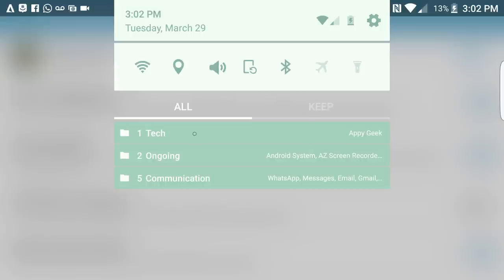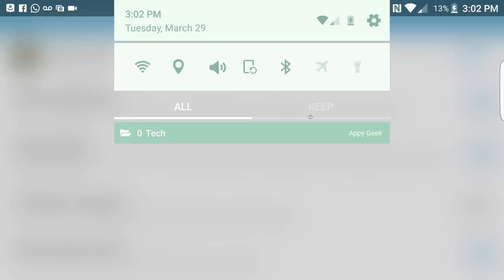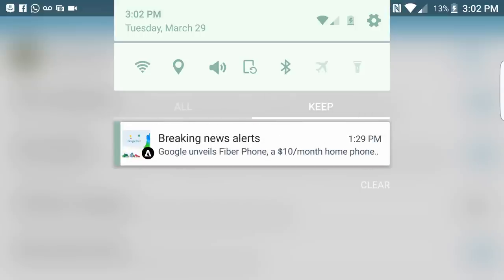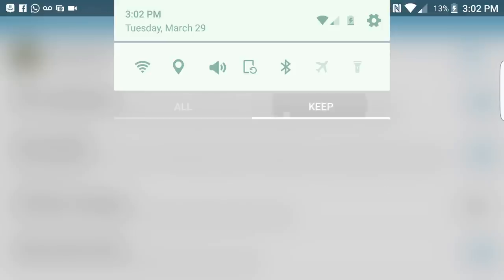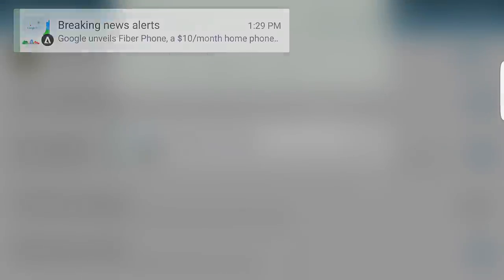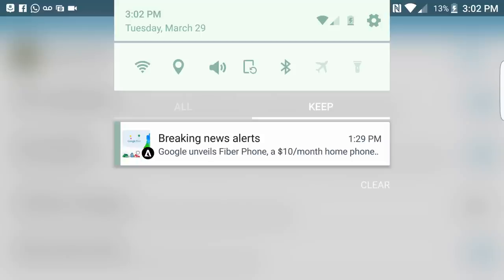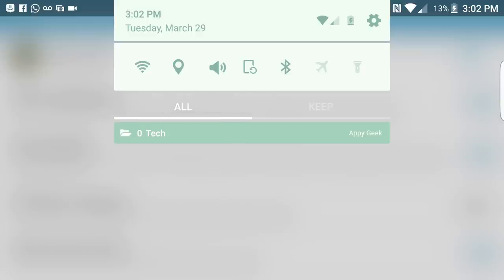There are also 'Keep' piles. If I don't want a notification I swipe right out, and you see Keep has an animation going on — that's letting me know there's a new notification in Keep. If I go in I see the same thing; if I go back out it stops moving. From Keep I can completely swipe out to get rid of the notification entirely. When you designate something to a specific folder, anytime you get that notification it will go into that folder automatically — awesome.